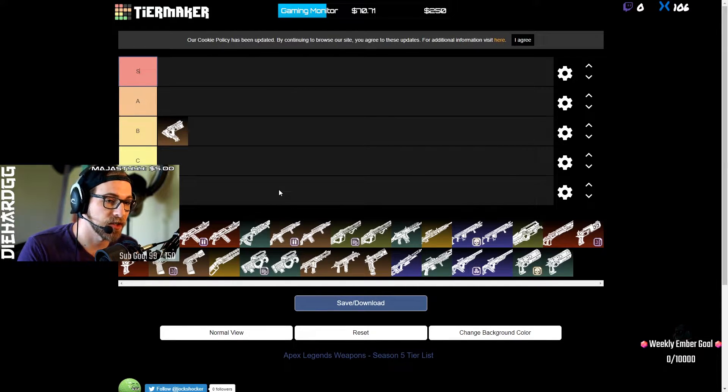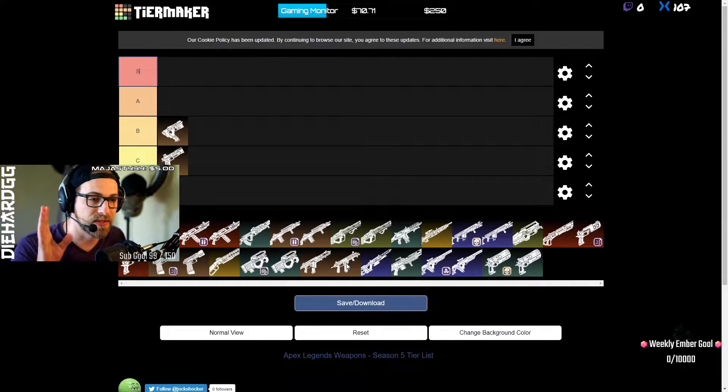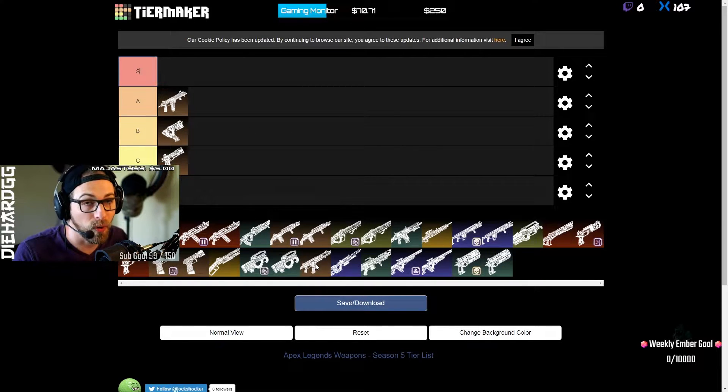The Alternator is better than the RE-45 because the RE-45 might kill someone quicker but it's harder to control, shorter range, and doesn't have a stock attachment. The upgrade path I'd recommend is RE-45 to Alternator to R99 or R301.